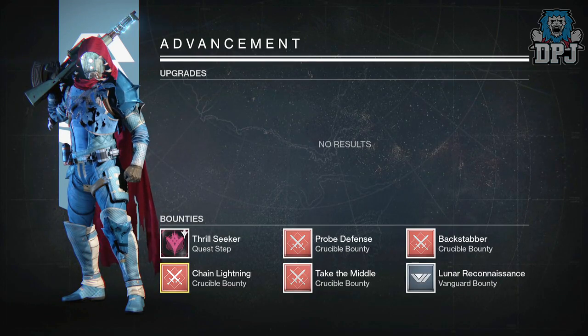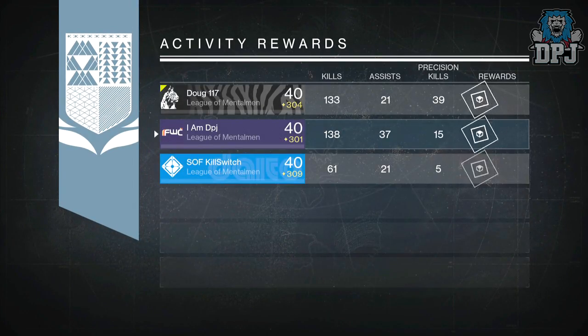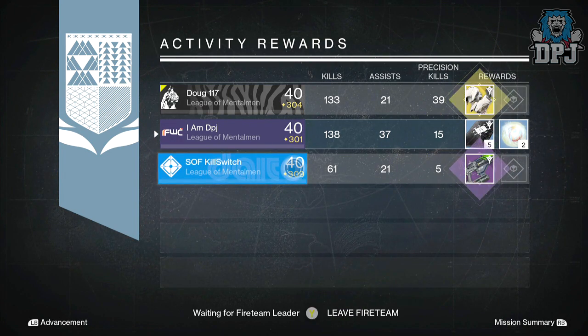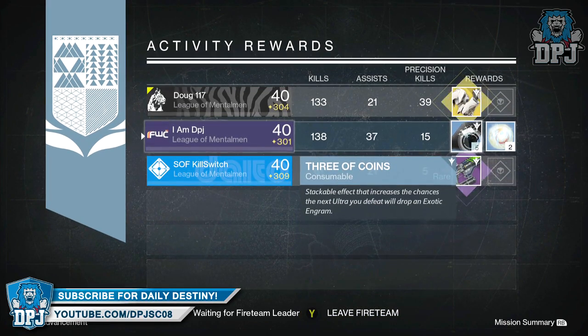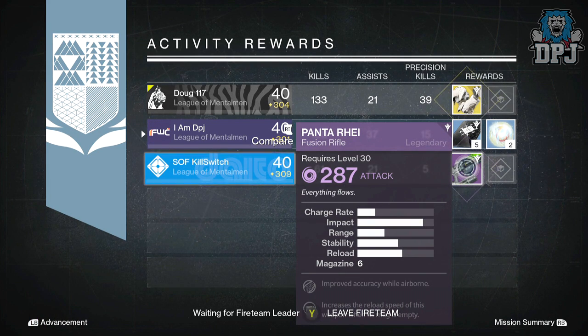Getting straight into the video: on my Hunter I got 3 of Coins — what a damn surprise. As you can see, Dog117 got 310 Ruined Wings, these are exotic Titan gauntlets offering 51 Intellect and 50 Strength. Killswitch got the Panta Ray legendary fusion rifle offering 287 attack — this was a void weapon. Perks: improved accuracy while airborne and increases the reload speed of this weapon when the magazine is empty.